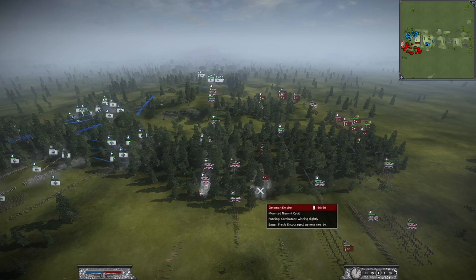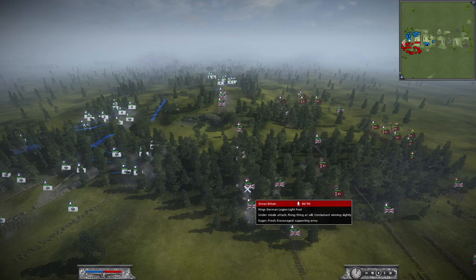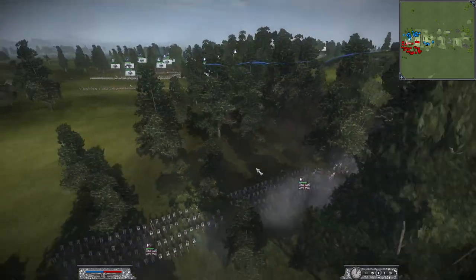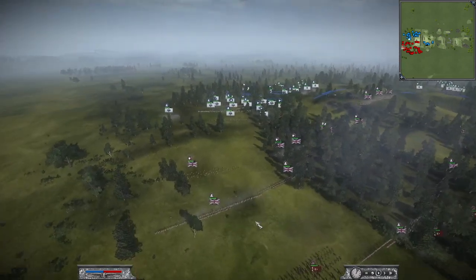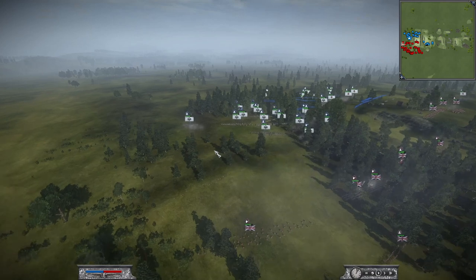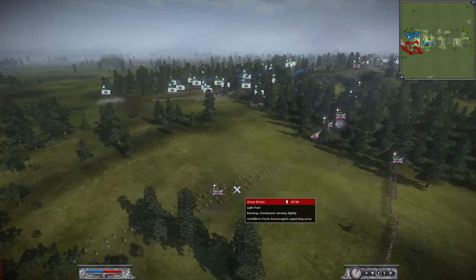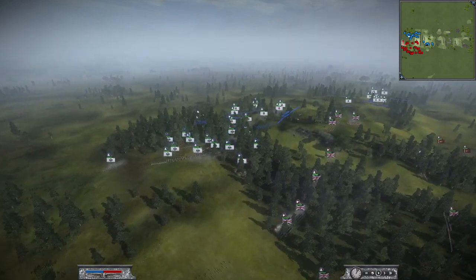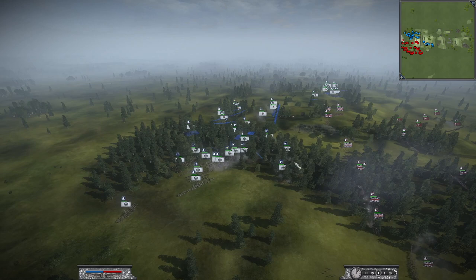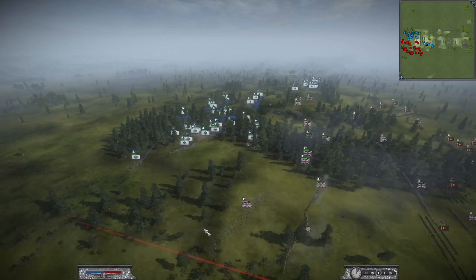Unfortunately Silky did not switch fire-at-will off with his cavalry and shot the British since they did not have a line of sight on the Prussians — but it wasn't that bad. I'm not sure why Prussia is not deploying any fusiliers on the flank to counter the British light foot infantry. Maybe he's scared of the Ottoman cavalry, but he has so many units he could have deployed some troops in back lines to defend against them.